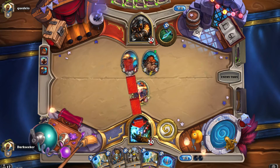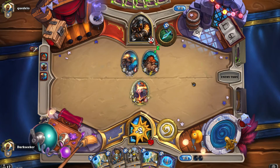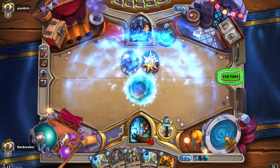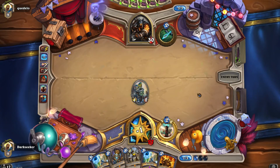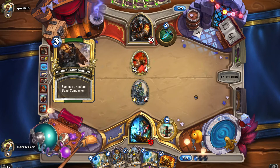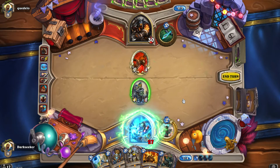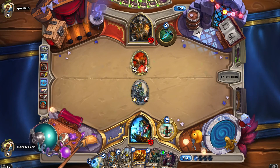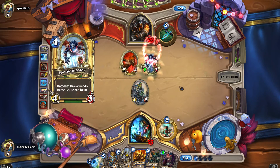Maelstrom Portal — and the 1/1 totem is even better; it actually contests his Faerie Dragon. That's important for gaining tempo. Is he going to kill it? He should. He goes face — so greedy! Because now I'm just going to decimate his board. If he had traded into my 1/1 and buffed up his Hyena, maybe he'd be winning this game right now. Without Hex I probably wouldn't be able to deal with that Hyena for two turns. Getting that damage in over two turns from the Hyena may have been game winning.